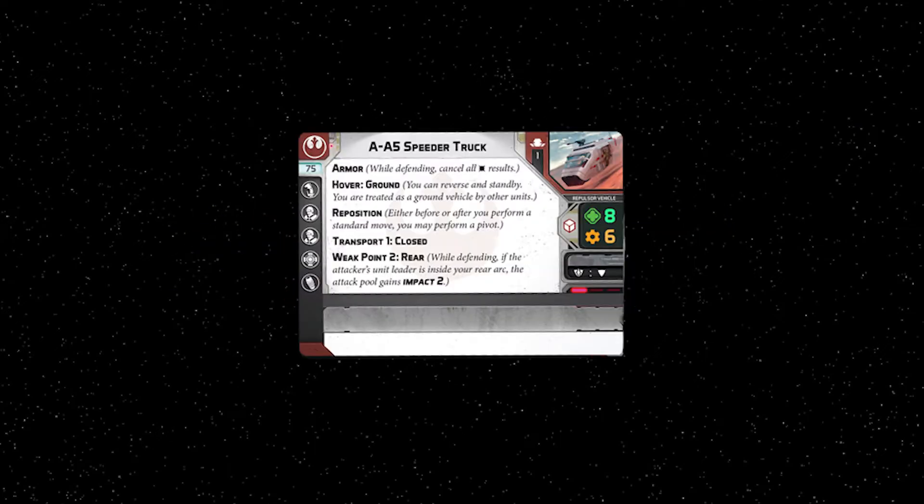Some vehicles are less armored in certain places. In the case of the AA5 speeder truck, it has a vulnerable backside. Weak point rear means that if an attacking enemy unit leader is in the rear firing arc of the AA5's base, the enemy gains impact X to its attack pool, where X is the value of the weak point keyword. So because the AA5 has weak point rear 2, two regular hits coming from its rear firing arc would be converted into two critical hits, maximum.